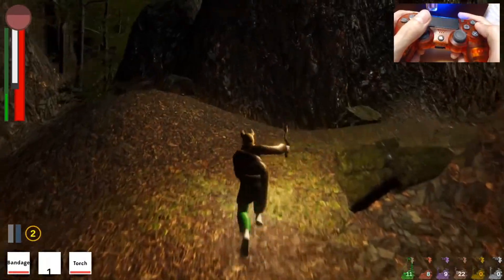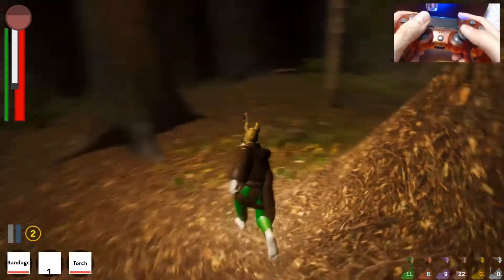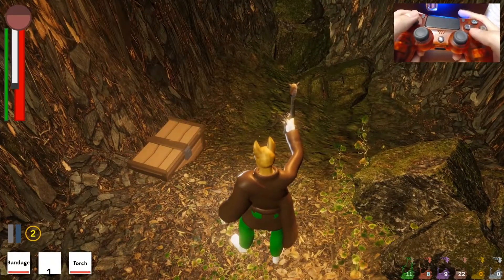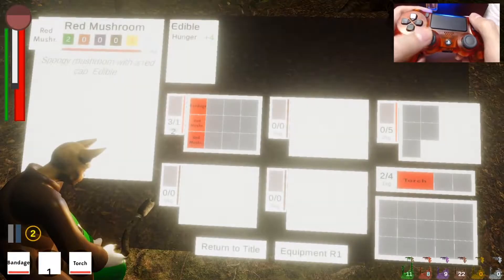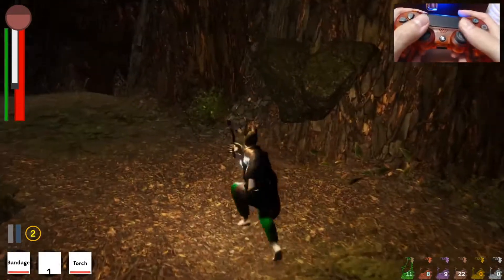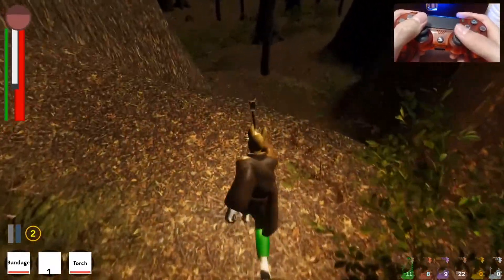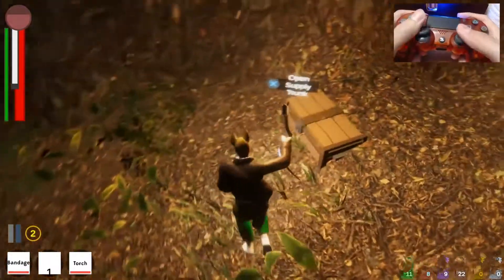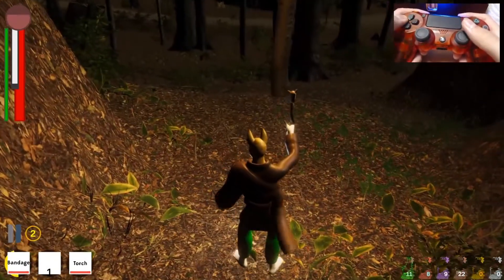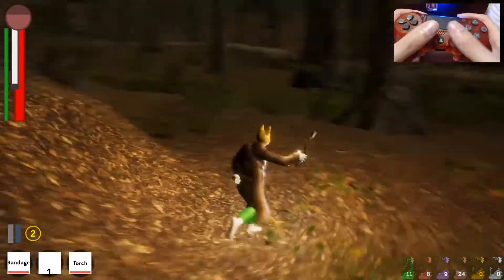I wonder where we could find a weapons chest. I think I saw one a little earlier. I could choose to just keep this steak mushroom — I'm not full on hunger, but it's a nice one to have around in case I'm starving because it's such a compact size for the amount it heals. That's another bandage — I'll equip one on my bar. I don't need that stick just yet.